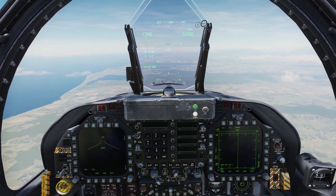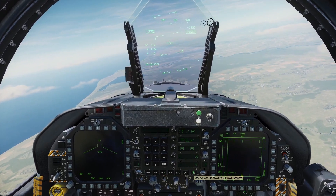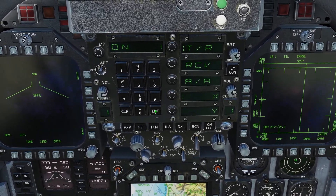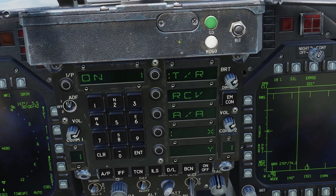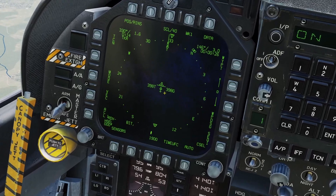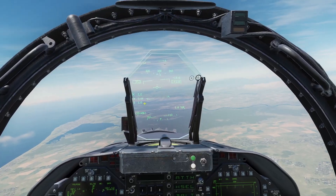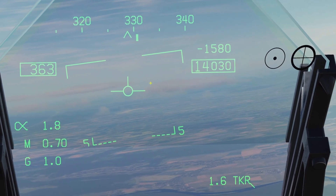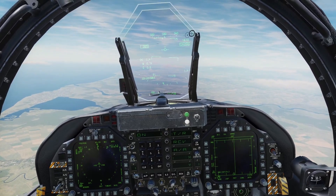First, we need to turn on the TACAN to find the tanker — once again, this is optional. Press the TACAN button and hold the On button, then type in your channel, click Enter, and select the band. Make sure you have Transmit Receive selected. Then go to your navigation display, and you should see the TACAN show up as a triangle. Press TACAN and you should see a rectangle here that points to the refueler.